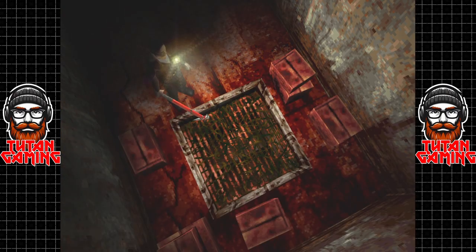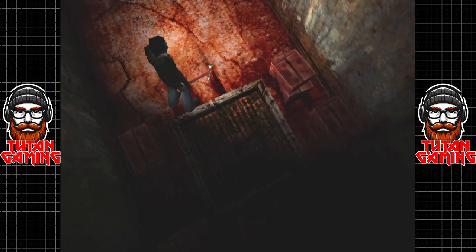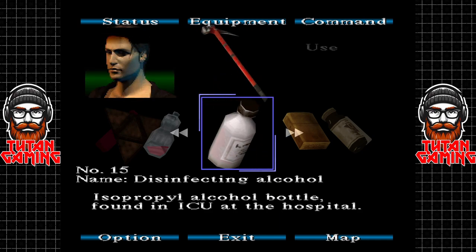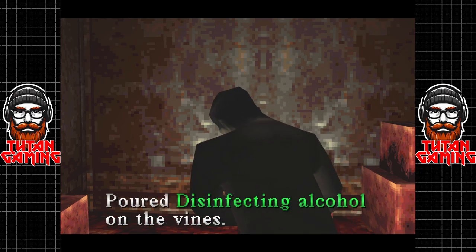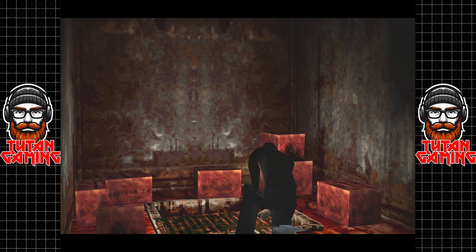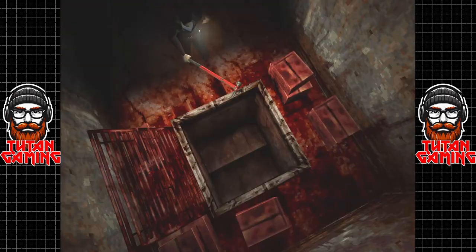Unfortunately there's not much in here apart from a hallway under the grate. Can't move it — vines have grown around it. Time to pack up and go home, I suppose, unless you were smart and grabbed some disinfecting alcohol. You poured disinfecting alcohol on the vines. If only we had a lighter — oh wait! This is going to be pretty reactive. Good thing there was just the item we needed for just the task at hand. Gotta love video game logic.